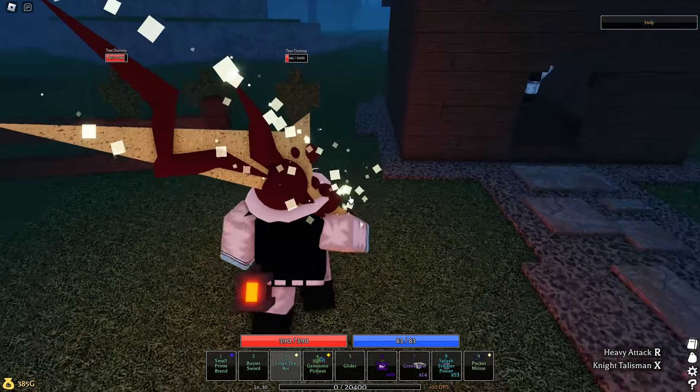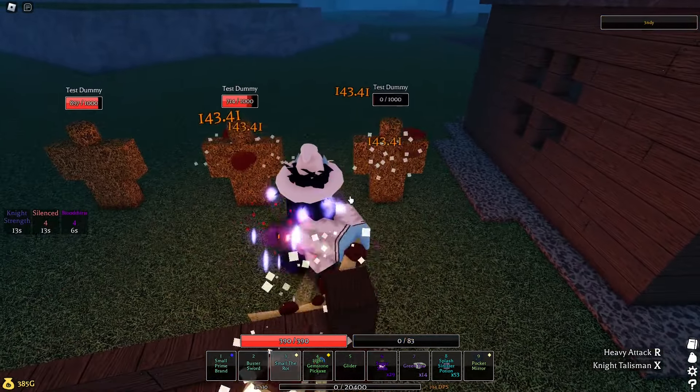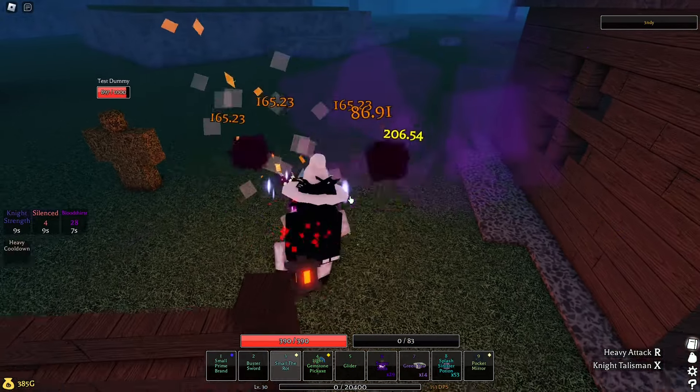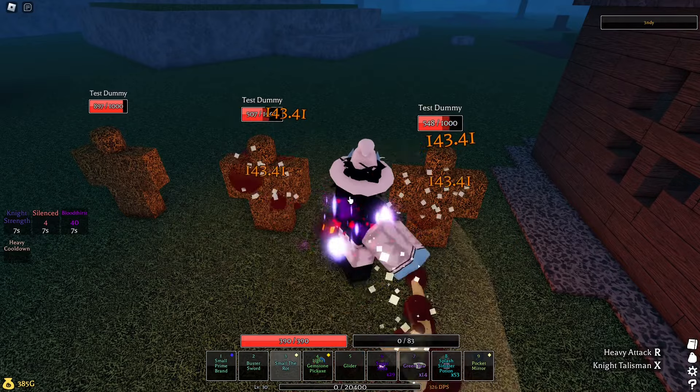You get all these items, and you have to activate the talisman also. This is a swing speed version of the build.